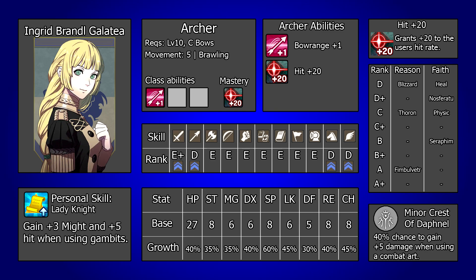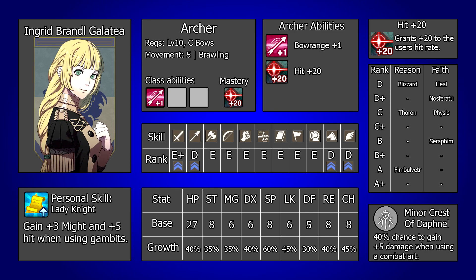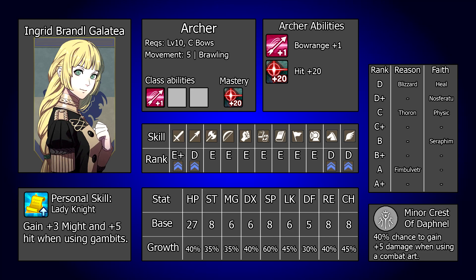The skill Hit Plus 20 gained by mastering the Archer class is also very desirable, thanks to its massive boost to reliability. Archer requires C Bows to guarantee certification, or it can be gambled at D Plus, so it shouldn't be very out of the way to access. The big issue with Hit Plus 20 on Ingrid is that she might just not have room for it in her end game skill setups — I think it's probably worth running in most cases, it's just that Ingrid has a lot of skills to run and some sacrifices will have to be made.